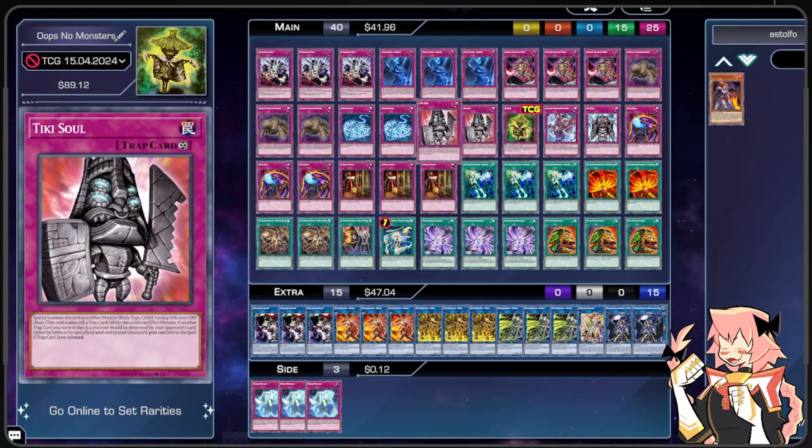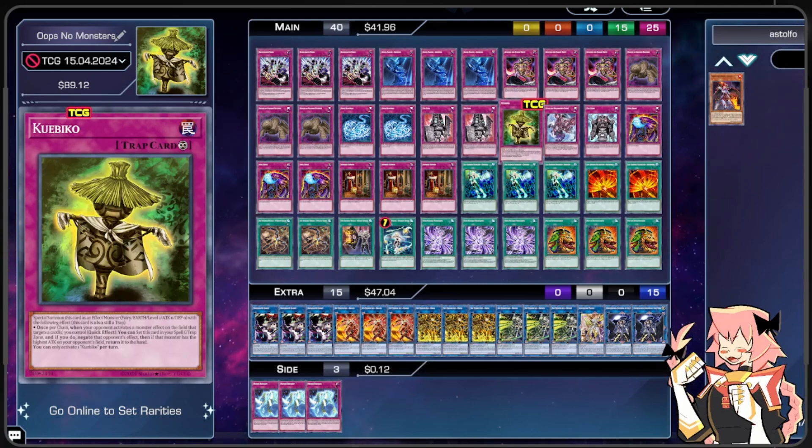Next is two Tiki Soul — a special summon effect monster, Rock, Light, Level 4, 1000 ATK and 1800 DEF, still a trap. When this card is an effect monster and another trap you control that is a monster would be destroyed by your opponent's card — either by battle or card effect — and sent to the graveyard, you can set it in the spell and trap zone instead. So instead of our traps going to the graveyard we reset them. Incredibly powerful effect, and since Silohat Rabbit can tutor it, we're just playing two copies.